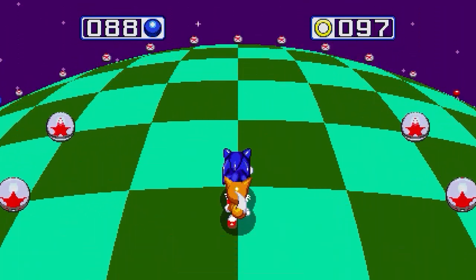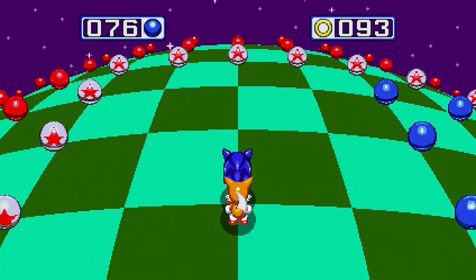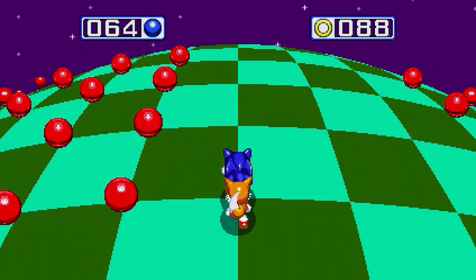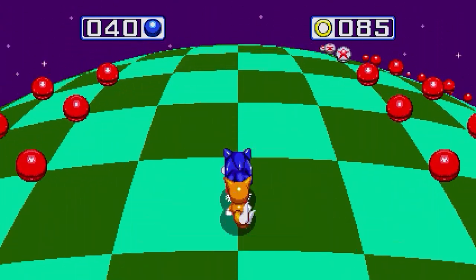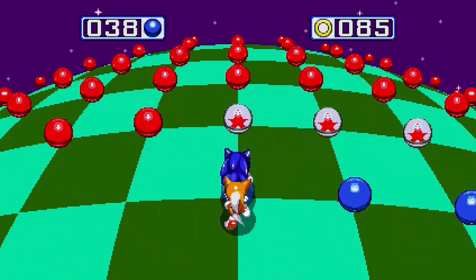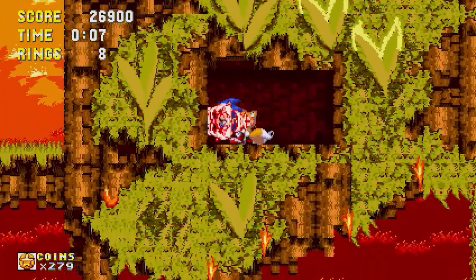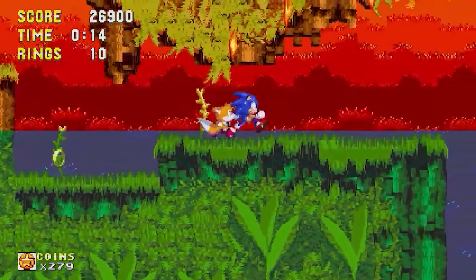In terms of Sonic's moveset for this game, he's got one new additional ability: the Insta-Shield. If you jump and then press jump again, it produces an energy wave — like a wind effect — around him. What that does is allow you to kill armored enemies or enemies with spikes that you're not normally supposed to be able to hit. If you time it correctly, it's a decent enough ability.